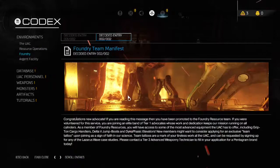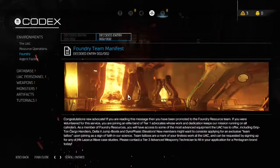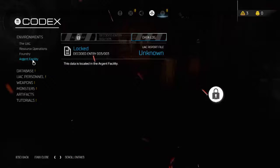Foundry Team Manifest: Congratulations, new advocate! You have been promoted to the Foundry Resource Team. You are joining an elite band of Tier 1 advocates. As a member of Foundry Resources, you will have access to advanced equipment including grip-ton cargo handlers, delta-5 jump boots, and dynophasic elevators. New members might want to apply for an exclusive Team Tattoo as a sign of faith in our science — Team Tattoos can be requested by signing up for any of the Lazarus Wave case studies. Please contact a Tier 3 Advanced Weaponry Technician to fill in your application for a Pentagram brand today. That's not suspicious at all!